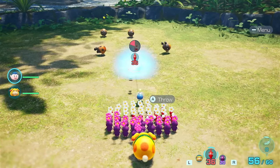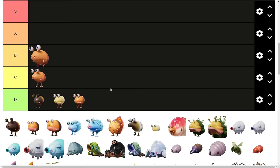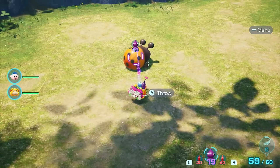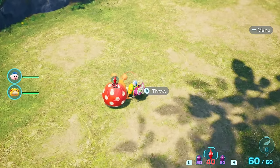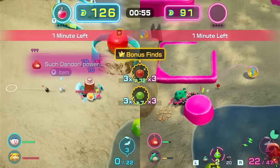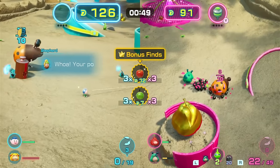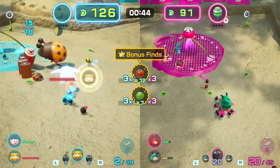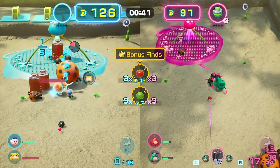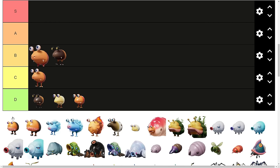Next up are the Orange Bulborbs. The Dwarf Orange Bulborb is the same as the Albino with the exact same amount of HP, so it'll also get a D tier. The Orange Bulborb is a little more annoying — it wakes up from further away than the standard Bulborb and follows you further. In some Dandori, particularly the version where you use Rock Pikmin, it can be extremely annoying because of its spawn point. It'll commonly follow your Pikmin back to your Onion and just camp there eating them. It also has more HP, so I'll place this enemy into B tier.